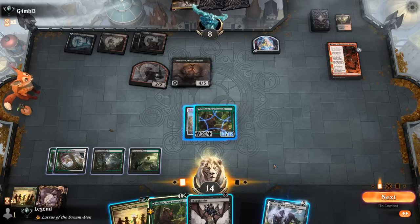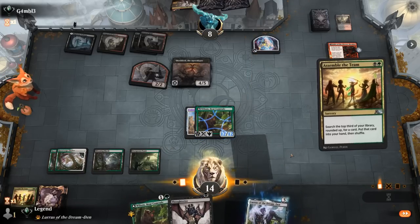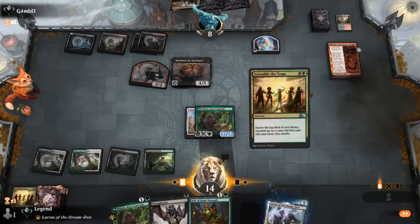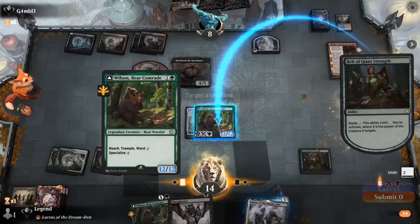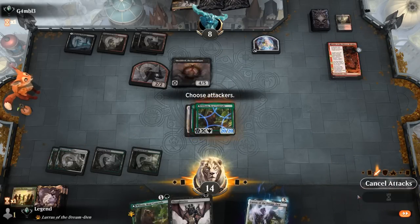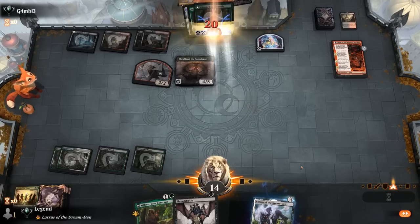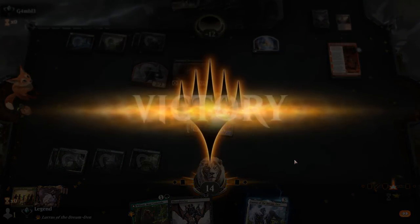If I Assemble, I'm looking for a Belt — I can still play and equip it for free, which would be lethal. Let's go for it. And there's the Belt — 20 power with Trample, get in there. That's why Wilson is in the deck — a great recipient of all this cheap equipment. On to the next one.